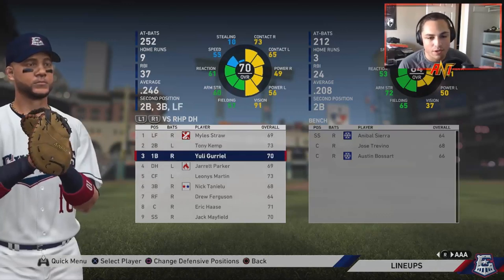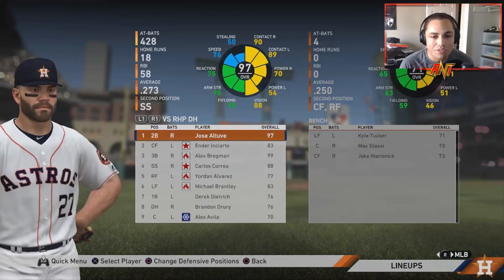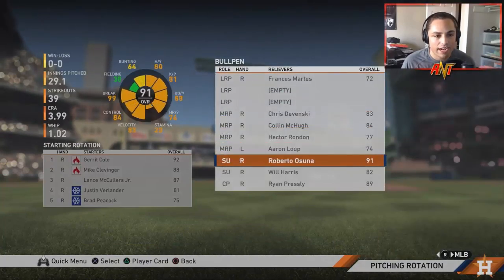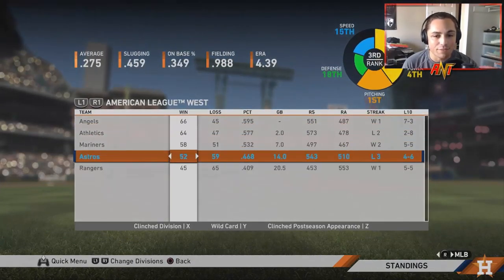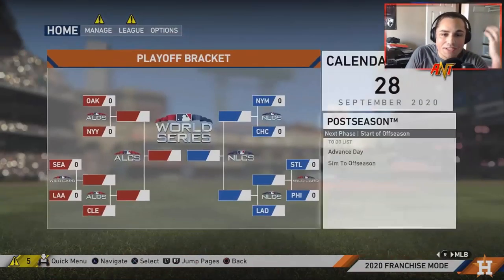Yuli Guriel is on our team and we don't even use him. Leonis Martin — we traded him, we're not even using him, he's in Triple-A. The pitching rotation is basically the same, but it looks pretty ugly. From what I'm seeing the CPU is doing a very poor job — we are 52 and 59. The CPU is completely ruining everything. We went 80 and 82, a .494 percentage. What is going on with this team?